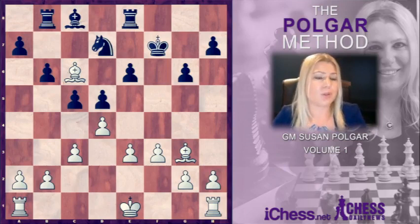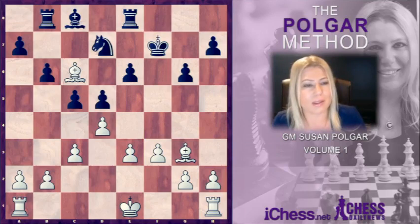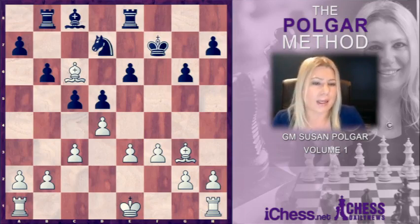I hope these two sample games gave you an idea of what this opening is about. In the next games, we'll look a little bit more move by move at how to play the London System when Black does not play with g6.